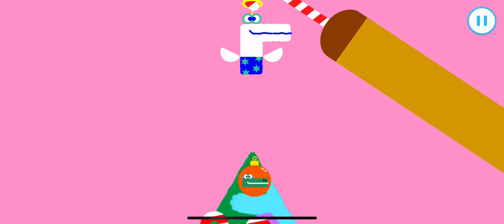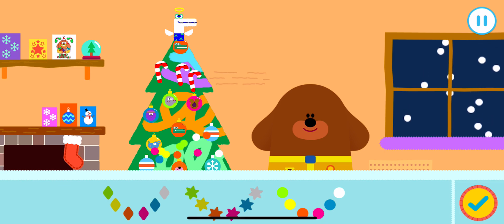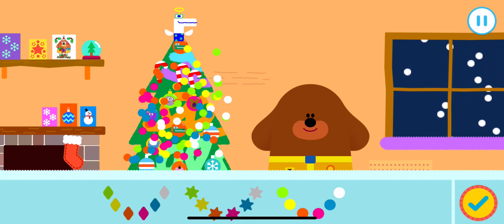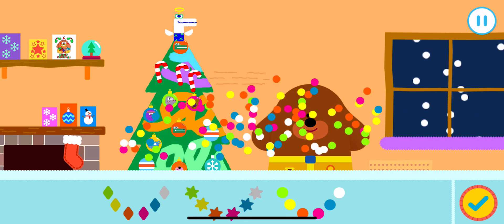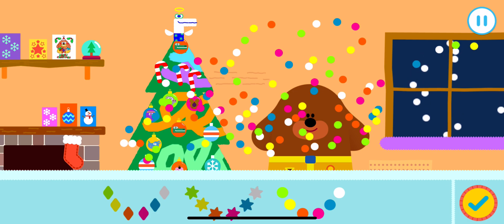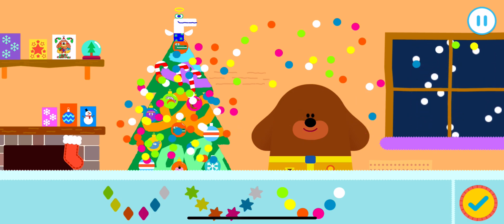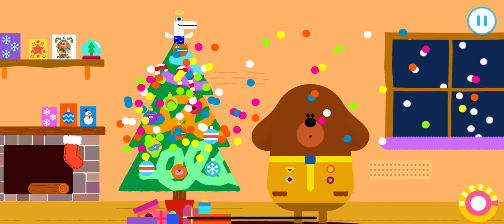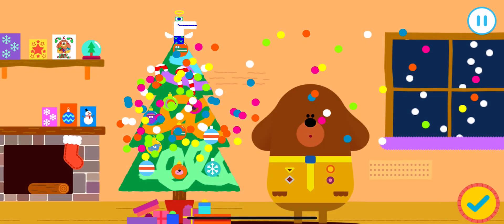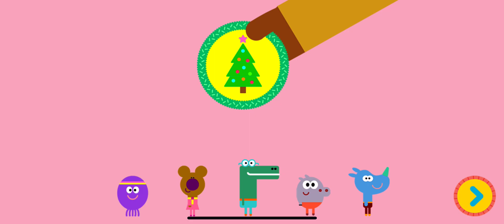Excellent! I think this tree needs time to put the lights up, Squirrels. Tap on the lights you'd like to use. Drag your finger around the screen to decorate with lights. Press the tick if you finish decorating. Nice. Let's turn on the lights. Oh goodness, those lights are a bit bright, aren't they? What a splendid... Well done, Squirrel. You've earned your tinsel badge. Yay!